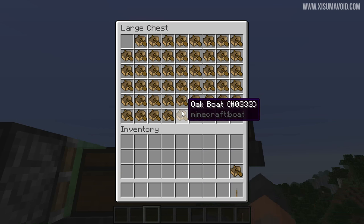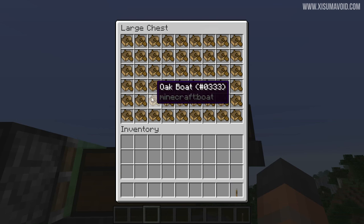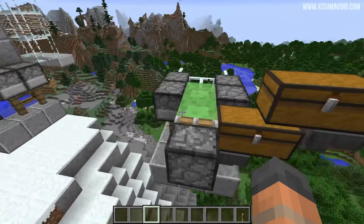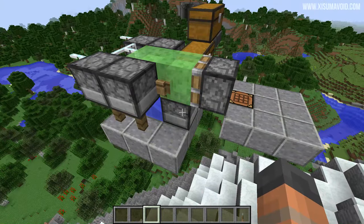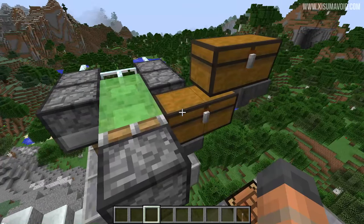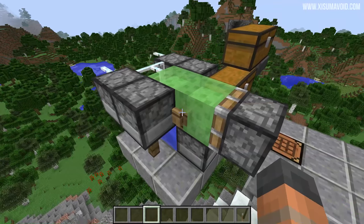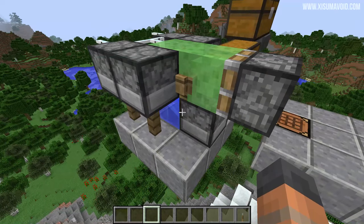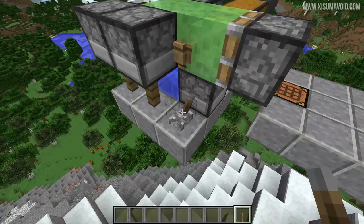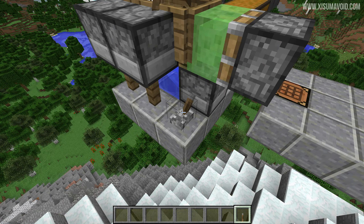Our chests are now all full up, the hoppers are full, and the dispenser too. The next thing to do is to activate all of these — this can take a moment. Take the lever, put it down next to the dispenser, and just hold right-click. It might take a while but it's going to dispense all of the boats.